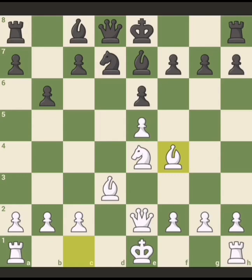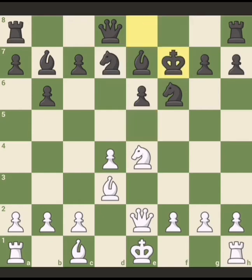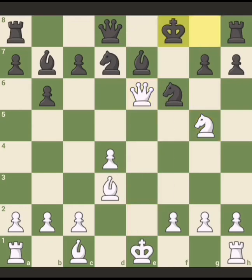Now if he doesn't capture and just plays bishop b7 to protect, the knight c6 — here white has a nice tactic: knight captures, king takes f7, knight g5 — a good move threatening the pawn on e6 and at the same time a check. For example, it leads to checkmate in a few moves.